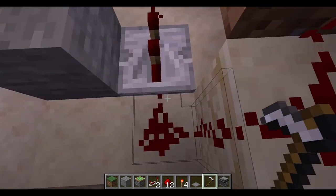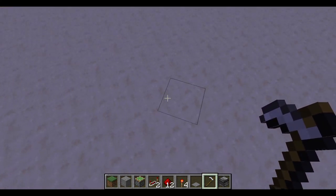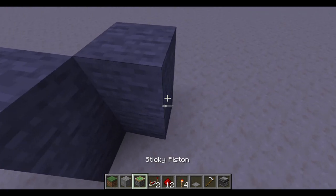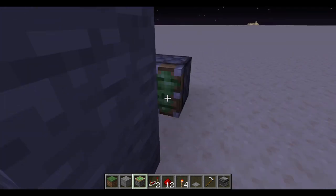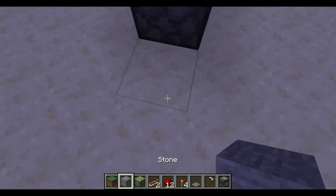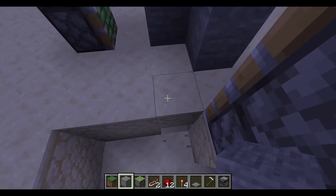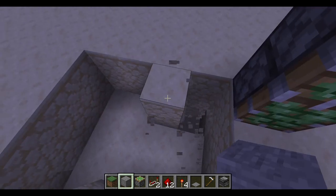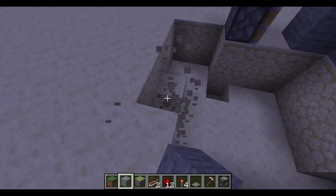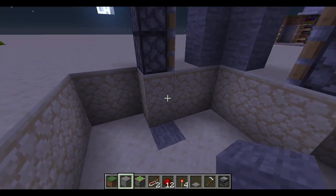That requires just a couple of extra runs down in this repeater here. So let's go ahead and get started. We'll go over here and find the corner that we want, just like this, and we'll grab our four sticky pistons. Go ahead and put those right back there. Now what we're going to want to do is dig two blocks down. Just everywhere around it. You're not going to need all of this space — I'm just clearing some extra space so I can move around.